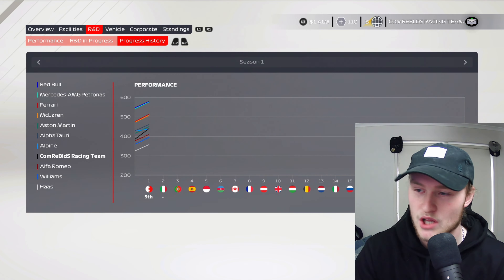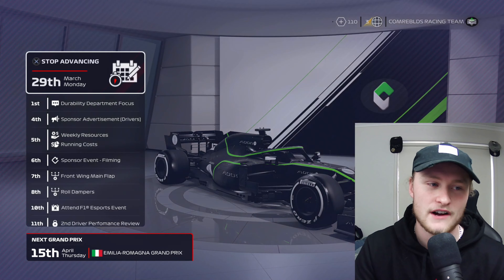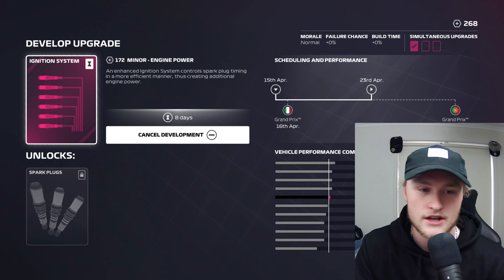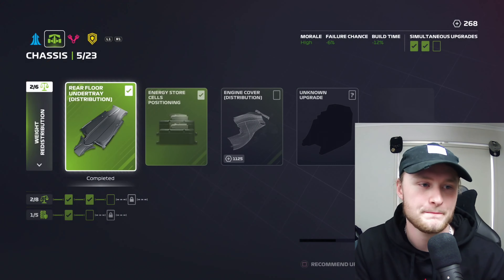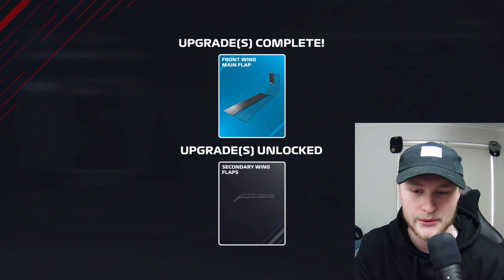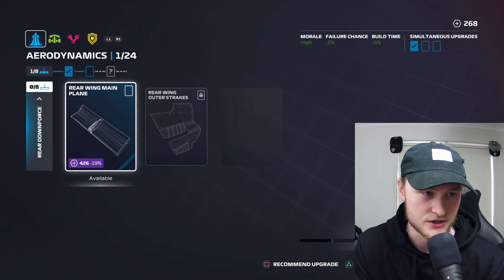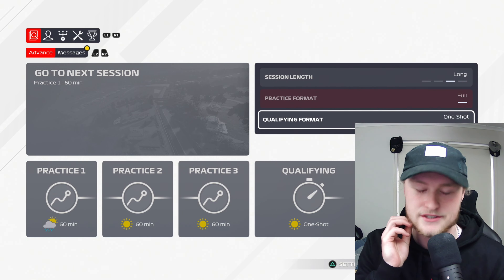That black line rocketing towards the top of the chart — that's us. Our ignition system failed in Imola, so we'll give it another go. We got some roll dampeners and our front wing main flap finally worked. We can't afford to do anything else anyway — we've only got 268 research points — so we're going straight into the race weekend.